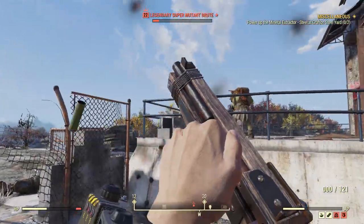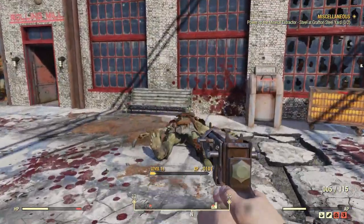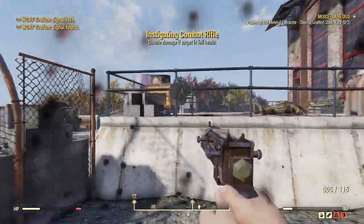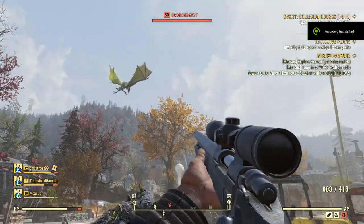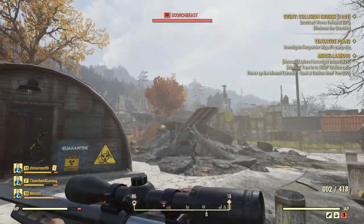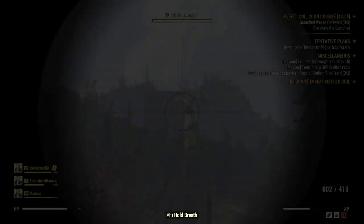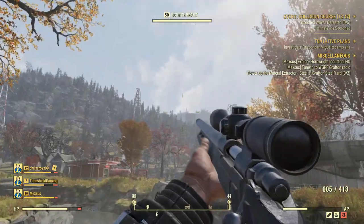We've got a legendary super mutant spawned over here. Almost every time they spawn, he spawns. Got an instigating combat rifle — double damage. There's a scorched beast here too, above the swamp. It's level 50. But it's flying away.